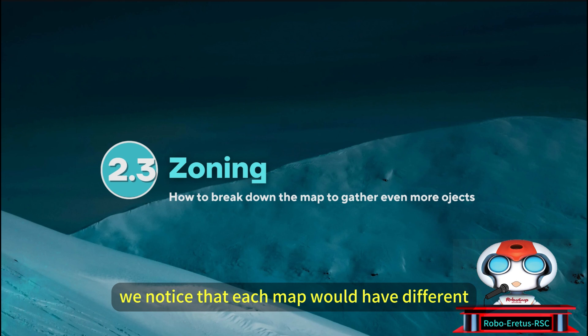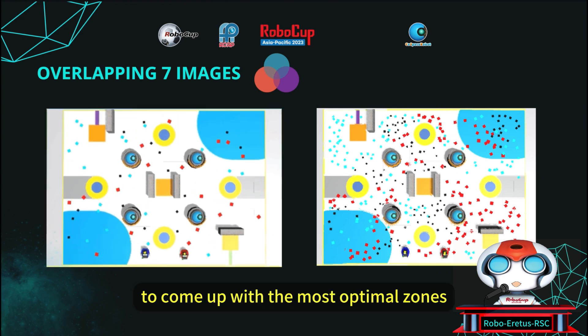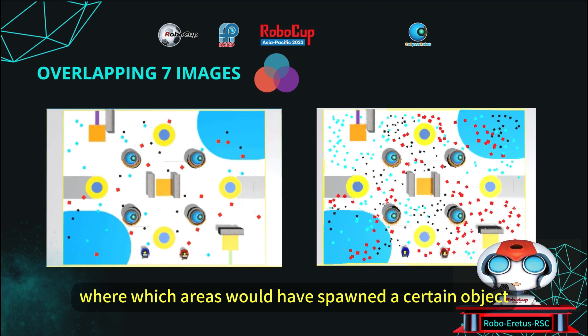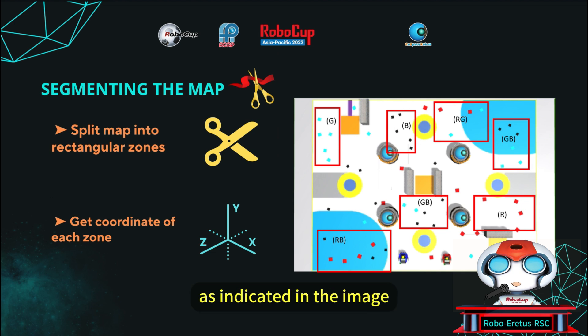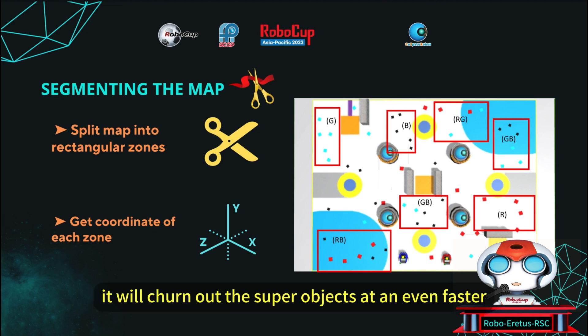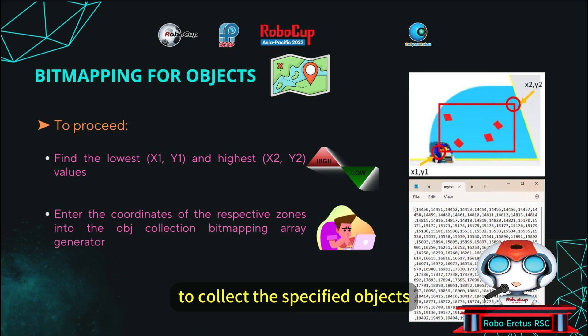Next, we'll cover zoning. We noticed that each map would have different object spawn zones. To come up with the most optimal zones, we decided to stack and overlap all map images to find the common pattern of where certain objects would spawn. After finding which areas have a higher probability of spawning objects, we break down the map into zones with indicated colors and zone sizes. The robot will search these zones if it needs to find a specific color. For example, if the robot needs the last red object to complete the RRGGBB combo, it will drive to the zone containing red objects, allowing it to obtain the right objects more rapidly and generate super plus objects at a faster rate. We then convert the rectangular zones into a bitmap array for the robot to traverse and collect specified objects.